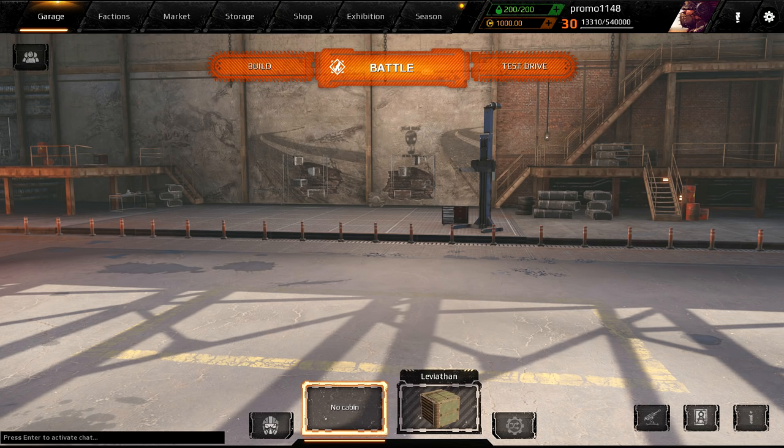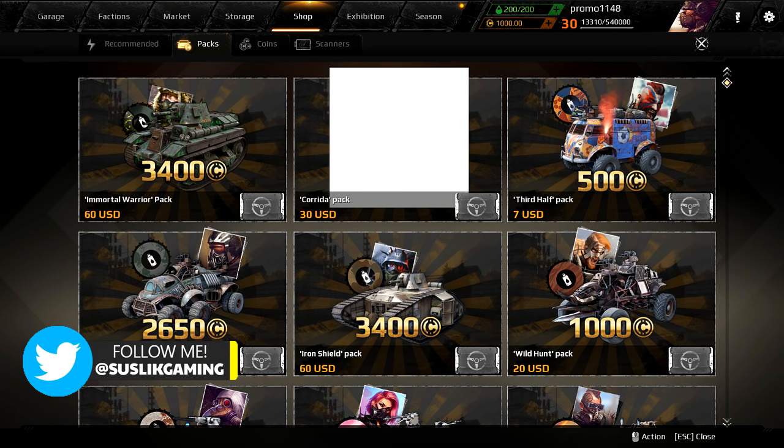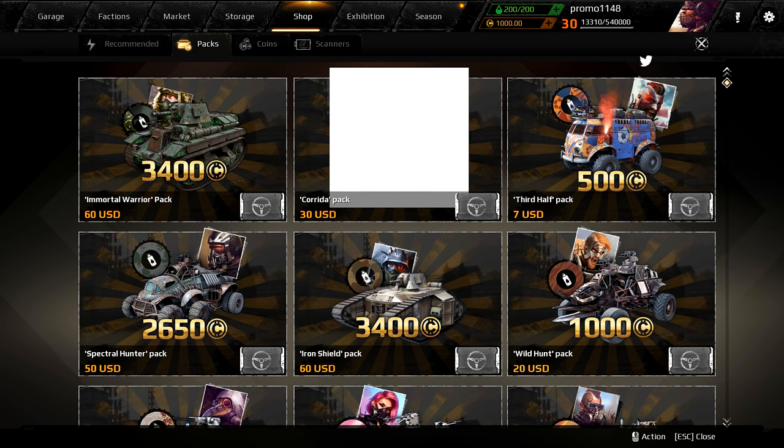Hello everyone, SusuGamer here and welcome back to another Crossout episode. Holy moly guys, we have another new pack with very unique parts — let's check it out. If you follow me on Twitter and Facebook, you'll notice I posted something showing the new parts: two new weapons and one new cabin.